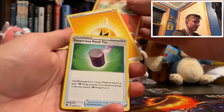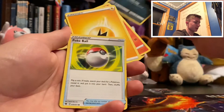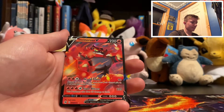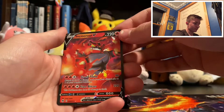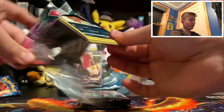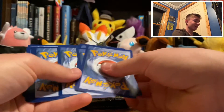Electric Energy, Victini, Suspicious Food Tin, Kabu, Swablu, Hattena, Galarian Linoone, Pokeball, Scraggy, Sharpedo Reverse, and Incineroar V! Alright, there we go — back-to-back great pulls. Incineroar, great Pokemon, my favorite Sun and Moon starter. Always thought his Z-move was very cool — until like the hundredth time I've seen it, but I digress.